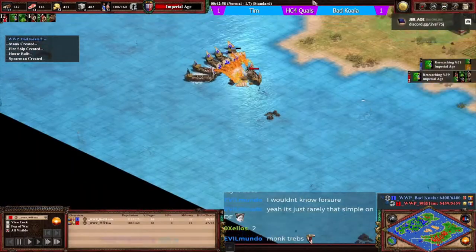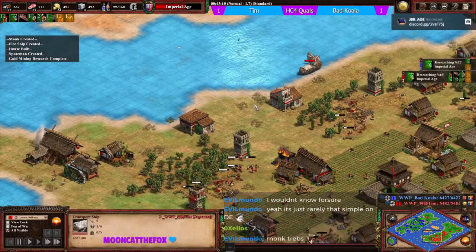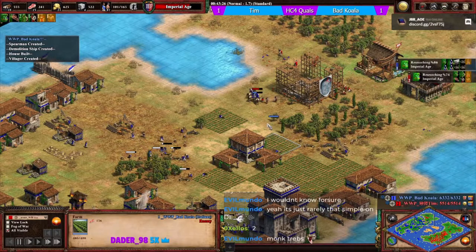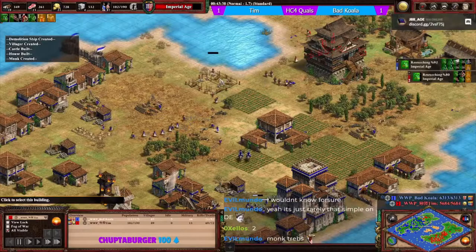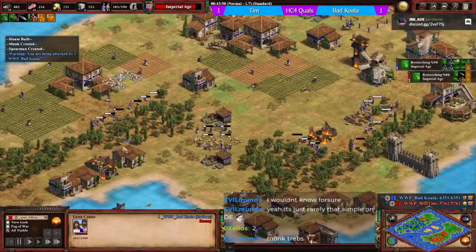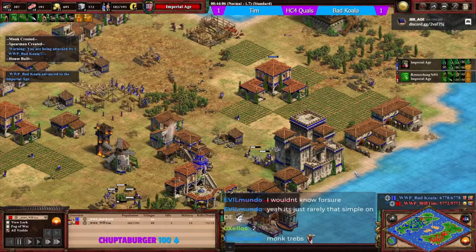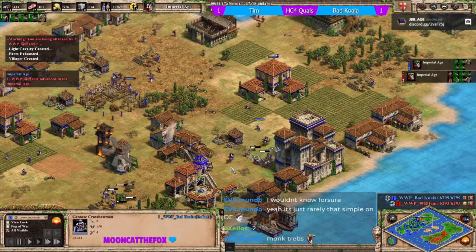The castle solidifies tim's position for the time being. Koala is pushing on water. More monks are going to the transport ship. The light cav gets thrown away by tim but it gets a vill pick and the castle goes up - a fairly happy position for tim. Koala is adding another town center in a slightly defensible position. Koala is first to imperial with a crossbowman queued up in front of a trebuchet.